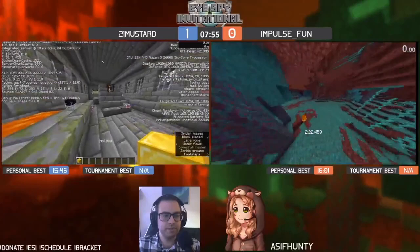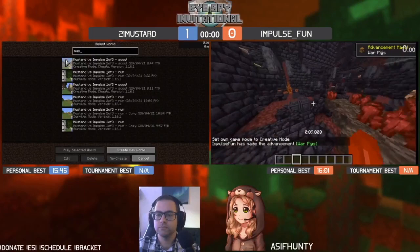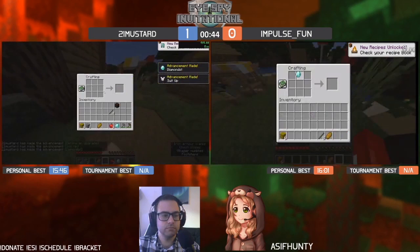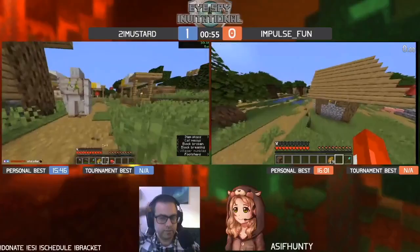Runners have about two to two and a half minutes left. That travel looks a bit monka. We're going to start seeing them enter the run portion. Mustard will start by getting some hay. There was a buried treasure — I don't remember exactly how close it was, but it did have more diamonds in it.